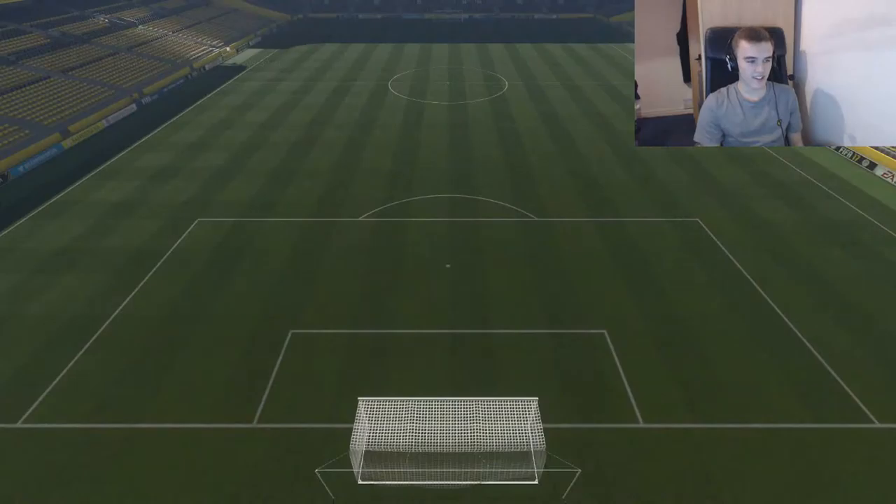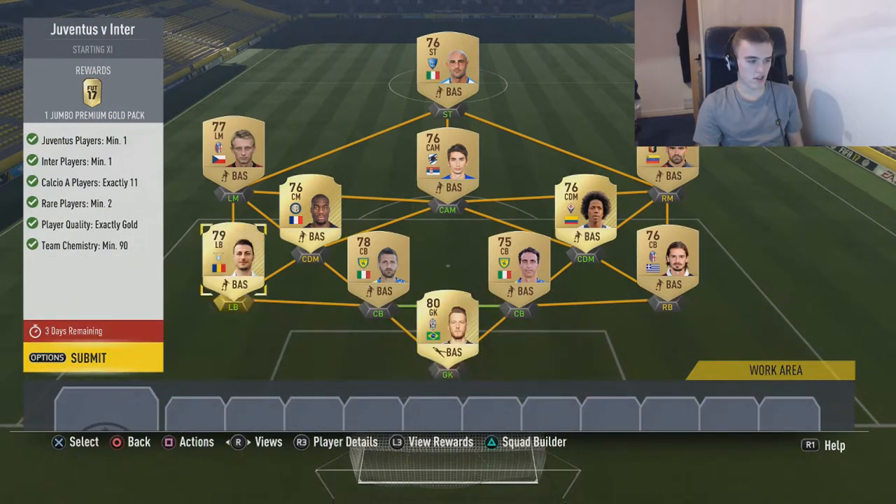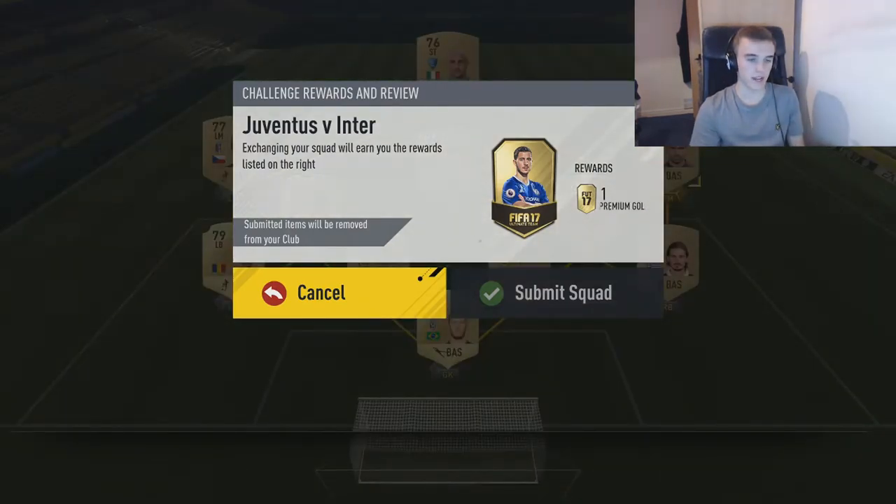And now Inter vs Juventus. I already had Neto and Condogbia, which are my rare players as well. I had Sanchez in there just because I didn't have anyone else to fill in. If you run out of positions like I did, I just stuck a centre back at right back and a centre mid at right mid, because they still get chemistry at the end of the day. That is the squad — copy it and let's move on. We're going to get our Jumbo Gold pack.